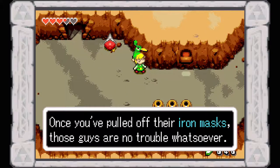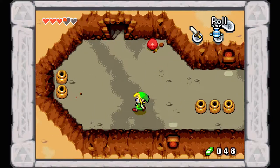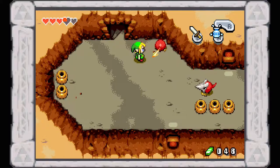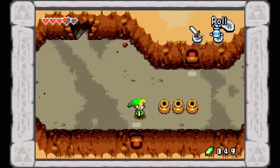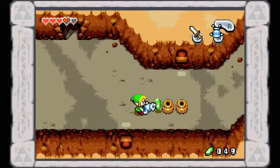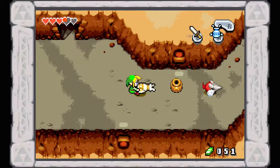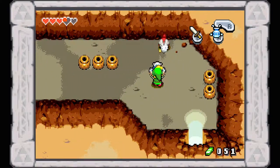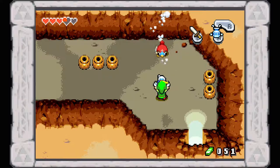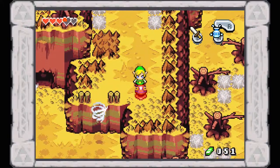Once you pull off their iron masks, the Helmosaurs are no trouble at all. You can just approach and hit them with your sword normally. Also, you can suck up pots with your Gust Jar — this is very important to remember for later. If you hit a Helmosaur from the back while still masked, they cannot defend. Let's head out here — I believe there's another Chu-Chu, and yes there is.